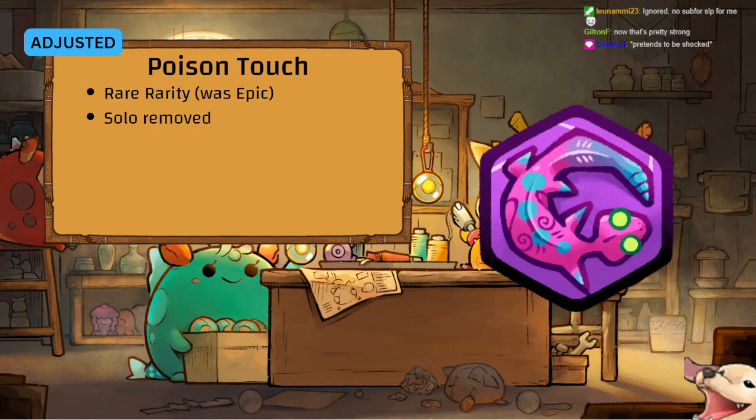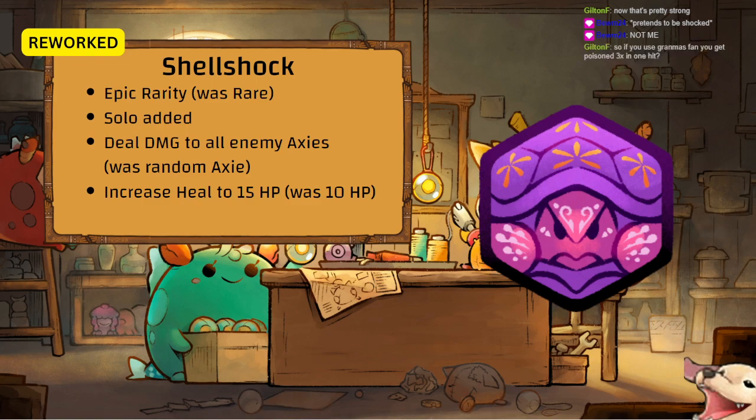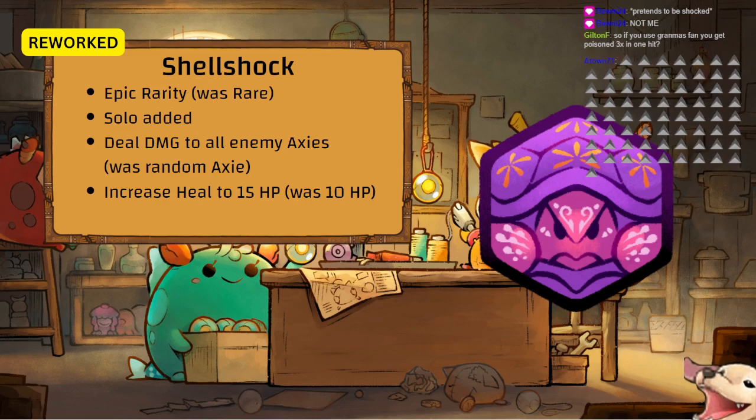Shell Shock is now an Epic rune, Solo has been added. It now deals damage to all enemy axes — it used to target a random axie — and heal has been increased to 15 HP, up from 10.